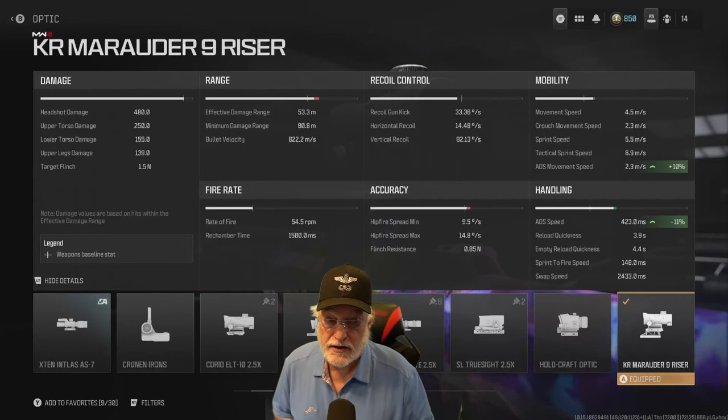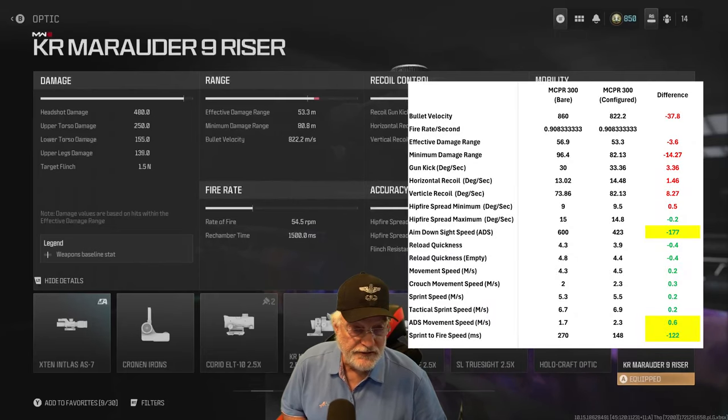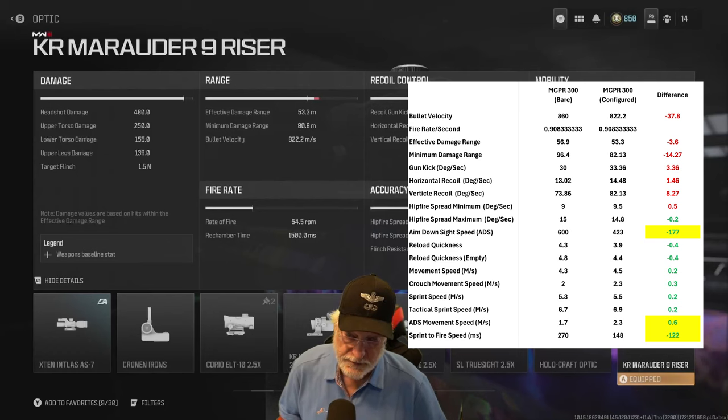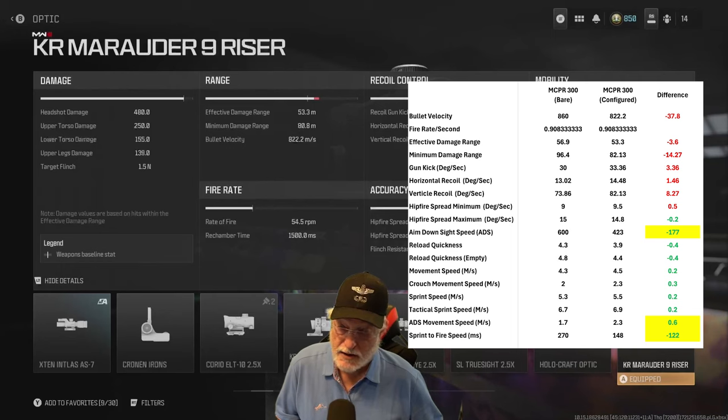The KR Marauder 9 riser: damage is the same, range about the same, fire rate the same, recoil control and accuracy similar. The bullet velocity is slightly less — red on this chart means not quite as good as the bare bones, green means better, and highlighted green means much better. I'll direct you to the middle where it says aim down sight speed — I improved that by 177 milliseconds. That is night and day difference.